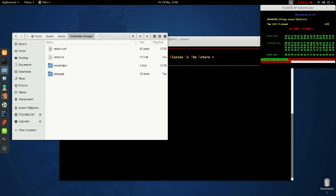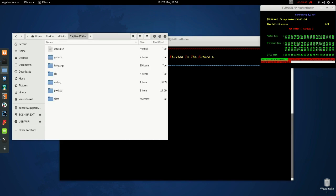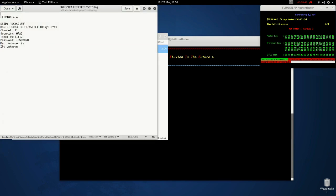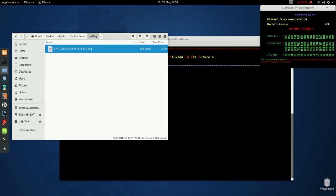Now, if you go into the Fluxion attack folders, you can go to the handshake folder and see the handshake that was captured. If you go back to the attack folder, you can go into Captive Portal, then into Netlog, and you'll see a log of the password you captured, as well as the SSID, the BSSID, the channel, the security — which will mainly show WPA — and the password. And that's it. Please subscribe.